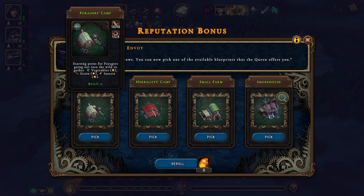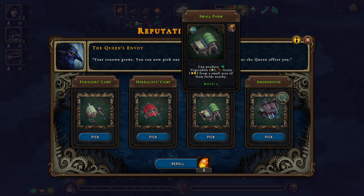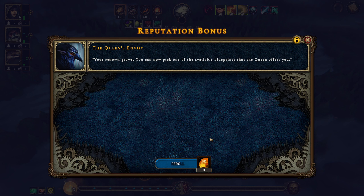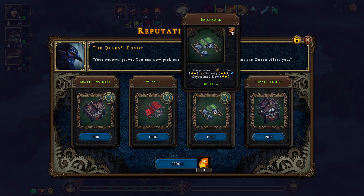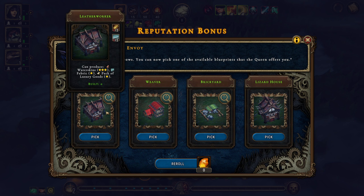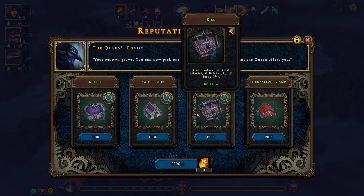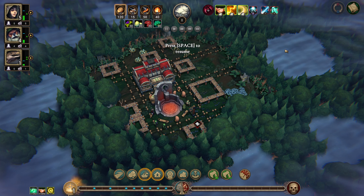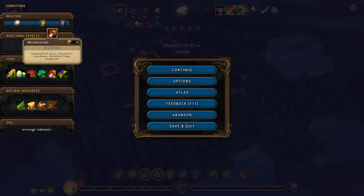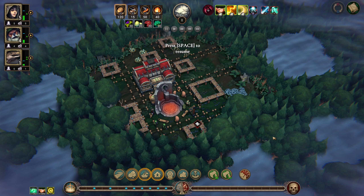Let's look at buildings - forager's camp, herbalist camp, small farm, smokehouse. I like the gathering buildings. I feel like the farm is going to be beneficial to us on this map, so let's go with that. We have lizards - lizard house could be useful. Berries and mushrooms are foods on this map, so let's go with the herbalist camp in case I need to gather that stuff.